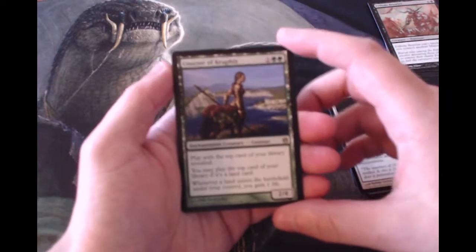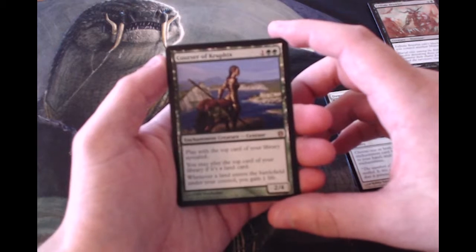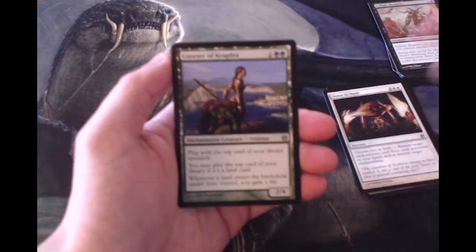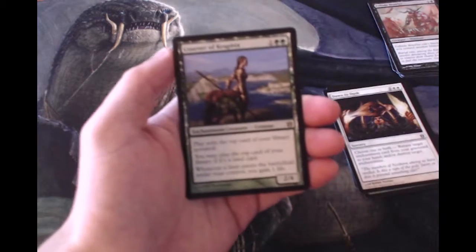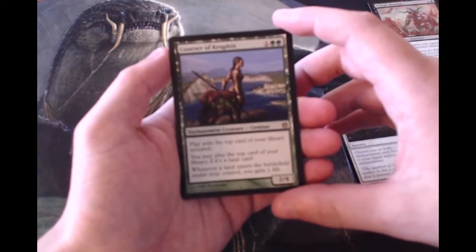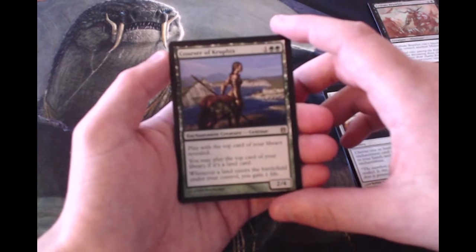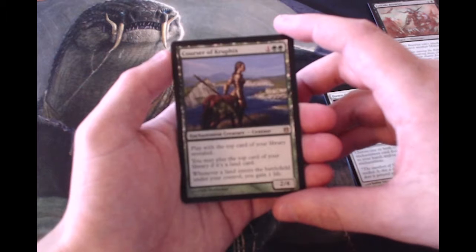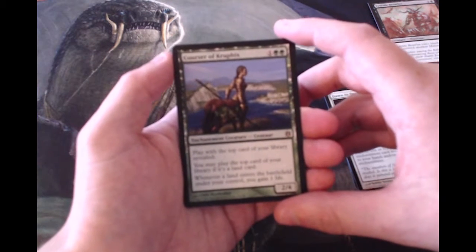So this card is actually really fantastic. It is one and two green for a two-four centaur enchantment creature, which was sort of a theme of Born of the Gods — really the whole Theros block. Courser states that you can play with the top card of your library revealed. You may play the top card of your library if it is a land card, and whenever a land enters the battlefield under your control, you gain one life.